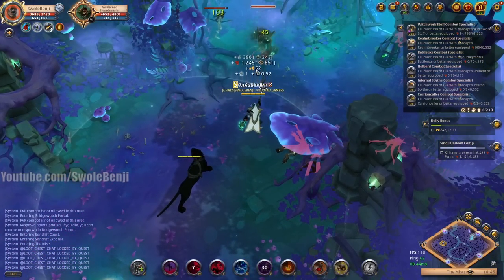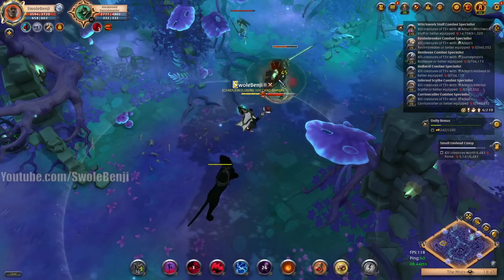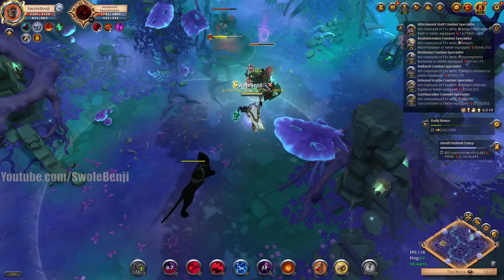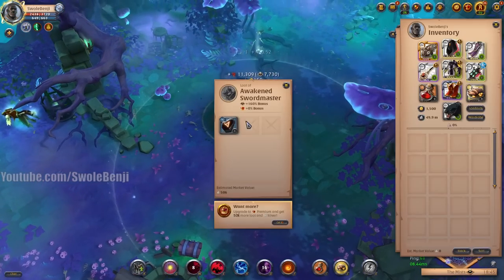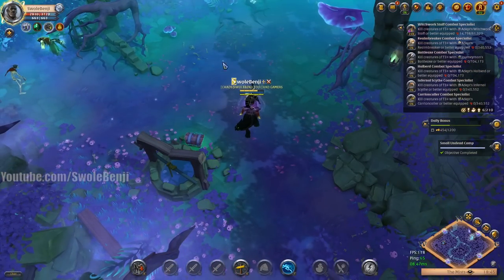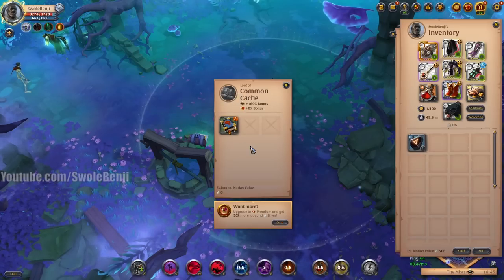They're super easy with this gear. Whenever I'm AOE-ing down like 10 mobs at a time, it's hard to tell who I'm targeting sometimes without looking up at the names. So this white outline targeting is insanely useful. Also, these guys still hurt me even though I'm in 8.4 armor. Alright, so we completed the camp, got the bonus fame and all that.